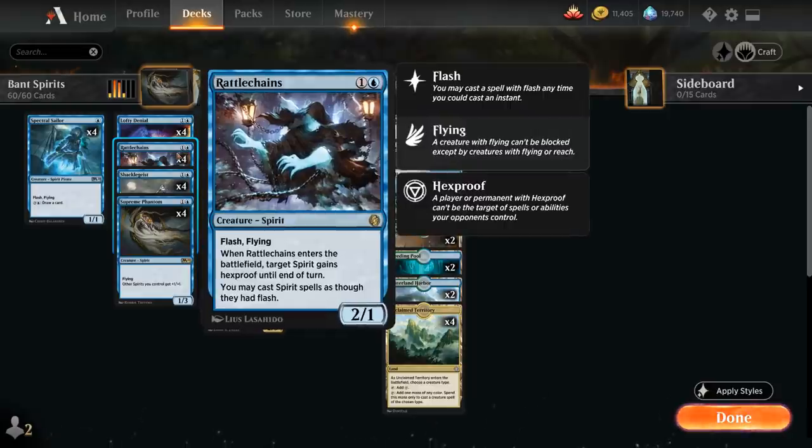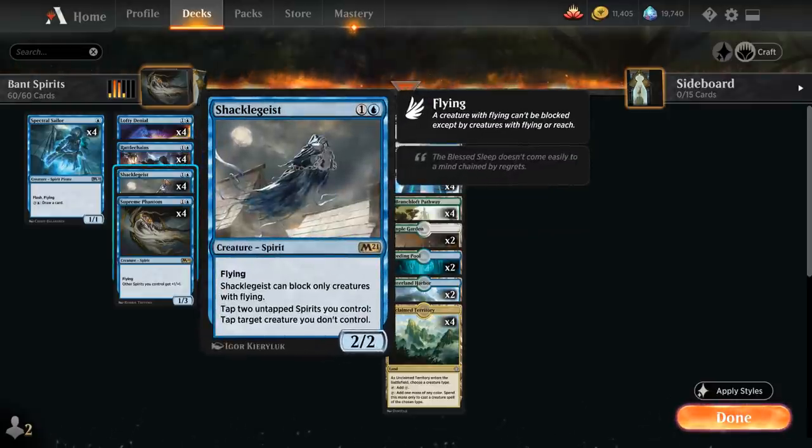We also have Rattlechains and Shacklegeist — a 2-mana 2/2 spirit with Flying that can only block creatures with Flying. We can tap 2 untapped spirits we control to tap a target creature we don't control, and we don't even have to tap the Shacklegeist itself. So we can tap a summoning-sick spirit we just played to tap down opposing creatures and make it difficult for the opponent to race.